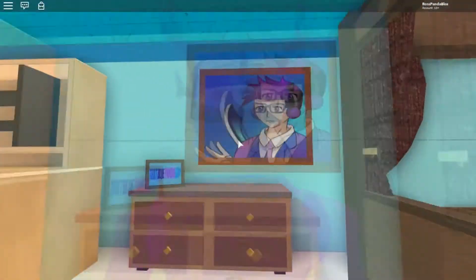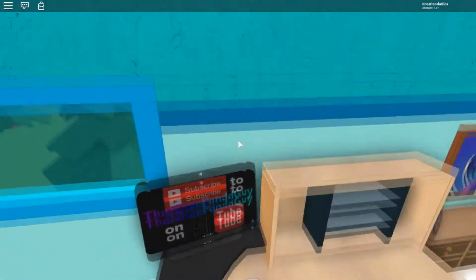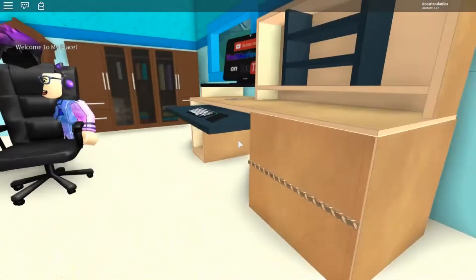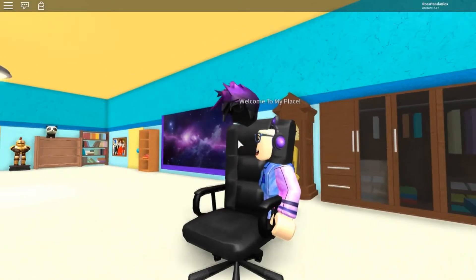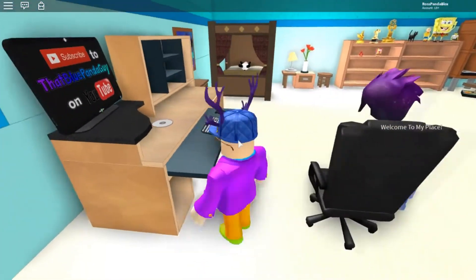There's a picture of me, a picture of the logo from 2016, and there's my monitor with the screen that says 'subscribe to that blue panda guy on YouTube' with a nice layout. The problem is there's something wrong with my fake model of me - I've got floating hair, and I can just push myself off the seat.